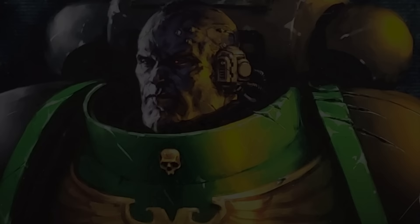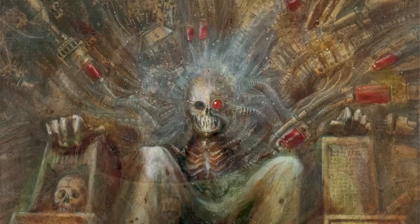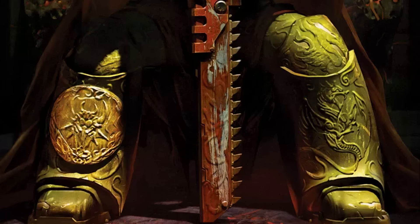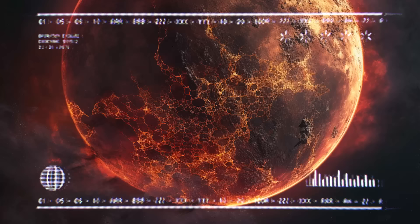The Salamanders are a venerable, noble and highly respected chapter of the Adeptus Astartes, and are unwaveringly loyal to the Emperor of Mankind. Originally the Dragon Warriors Space Marine Legion, the Salamanders were reforged during the Ultima founding, led by the now missing, potentially deceased Primarch, Vulcan. They are the 18th Space Marine Legion, and call the inhospitable, fiery planet of Nocturne their home.